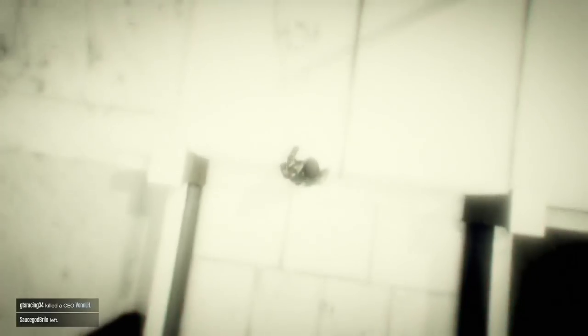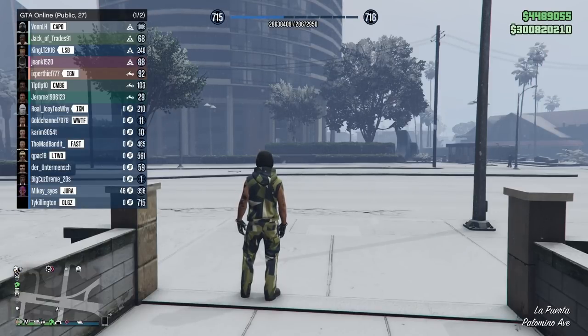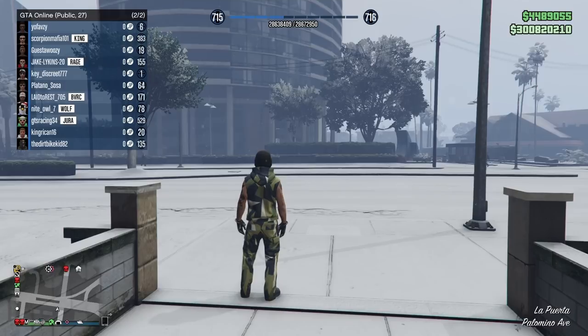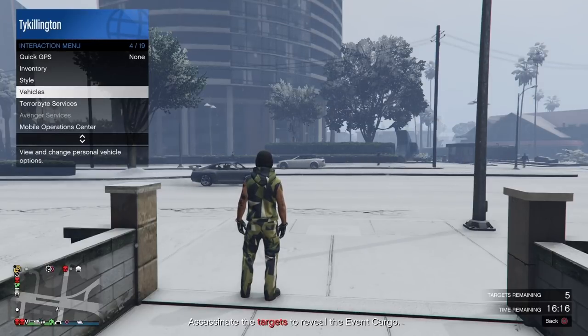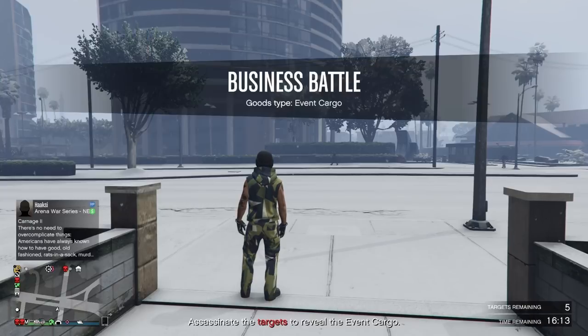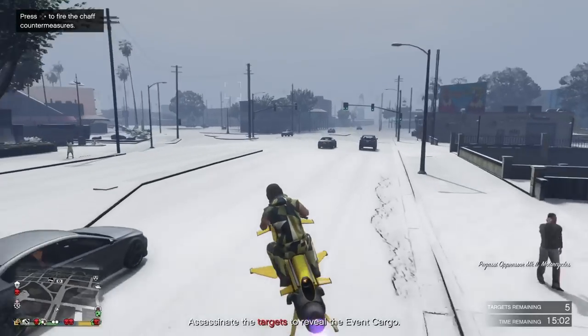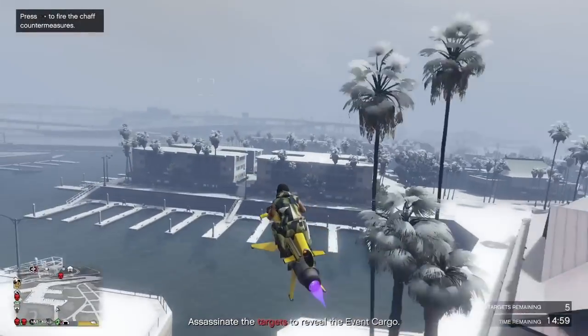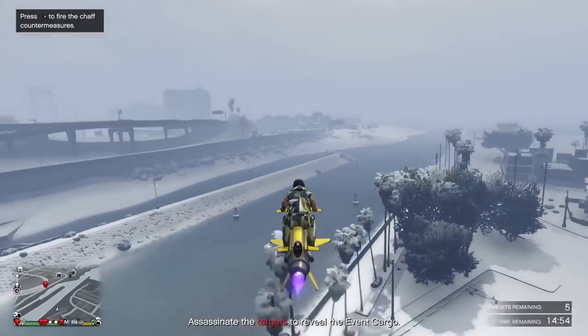So this gun is obtained by winning business battles. However, it's only a particular type of business battle, and even that particular type is going to be random. As you see right here, when you go into a lobby, you want to find the business battle that says Event Cargo — that's the only one that's going to trigger this. However, only a random percentage of the Event Cargo business battles will yield the Up n' Atomizer Gun. The other ones will just give you rare Christmas sweaters.